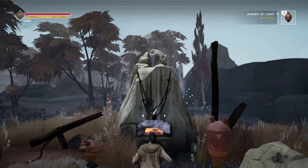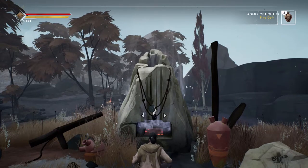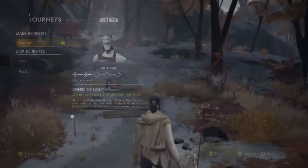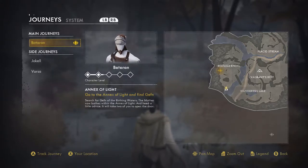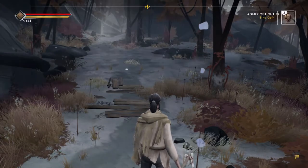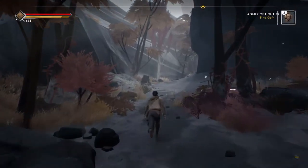What's going on guys, back at it again with another Ashen video. In this one we're going to continue the storyline where we left off last time. I believe we were about to go do the Annex of Light, which is Bataran's mission. As you can see on the map on the right, we're not too far from it, so we're about to go over there and see what's up with this place. Let's get to it.